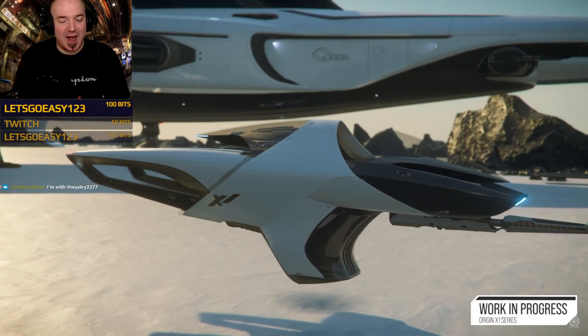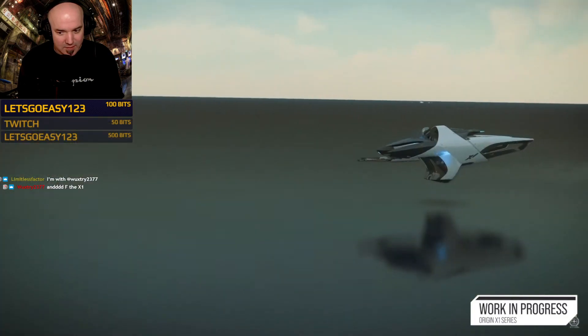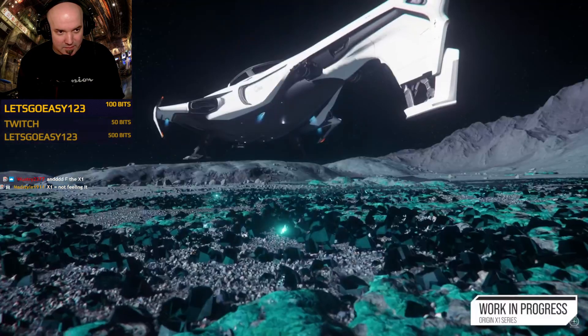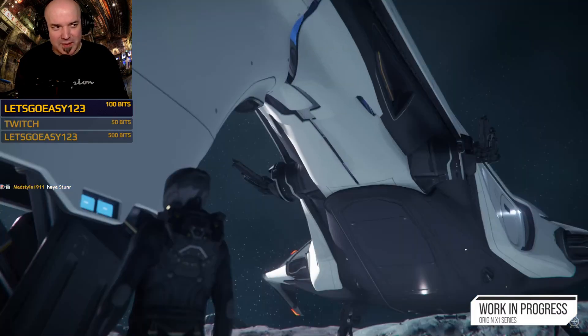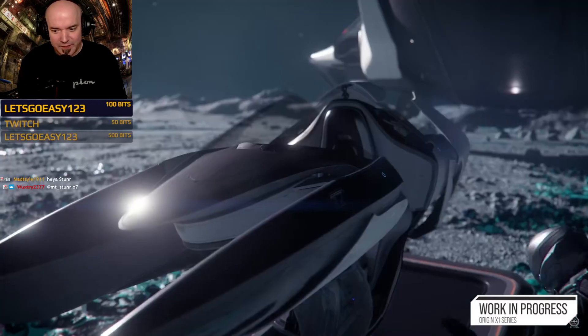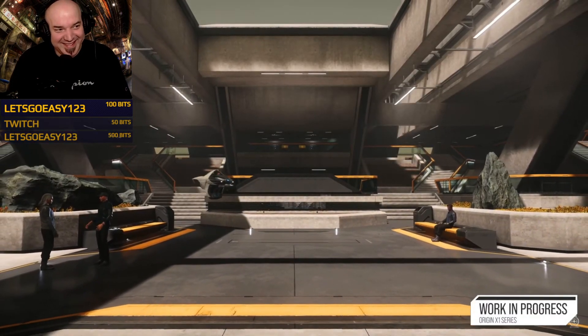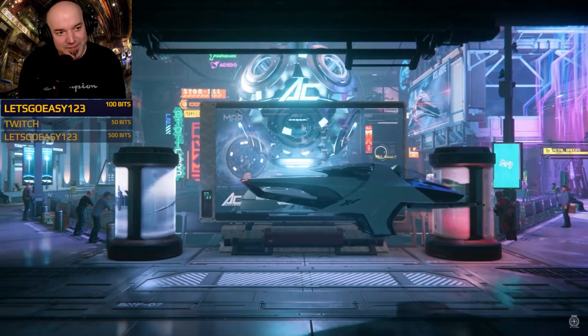From space combat down to the surface — let's talk about the Origin X1 series. The X1 is Origin's first hover bike; it's their answer to bikes like the Nox and Dragonfly. This bike was developed alongside the 400i in its concept phase — the idea being that it's a classic smaller day vehicle you can take out from your bigger exploration ship. It has its own little garage at the front of the 400i, letting you land on a planet, leave your ship behind, and go explore on a nice little hover bike. I'm not feeling this one though.